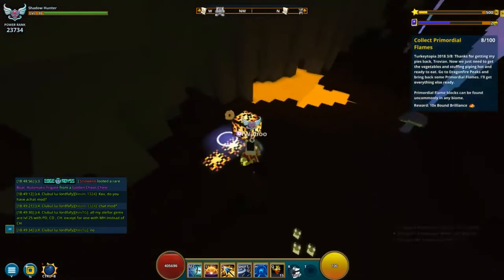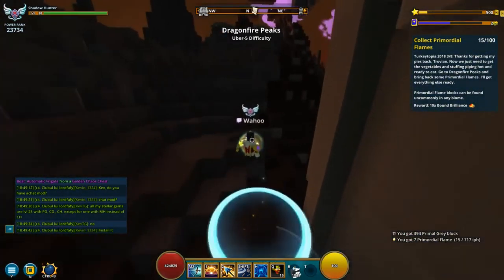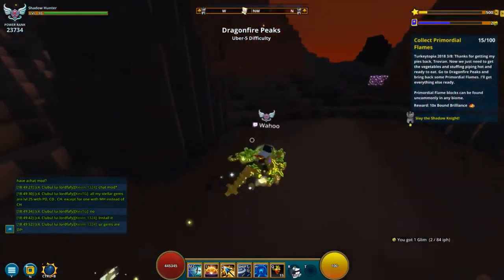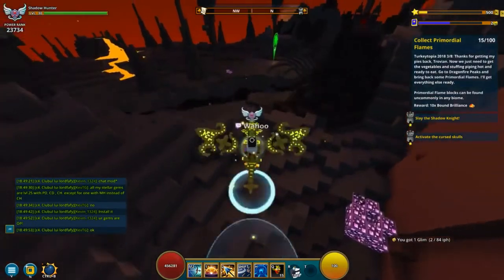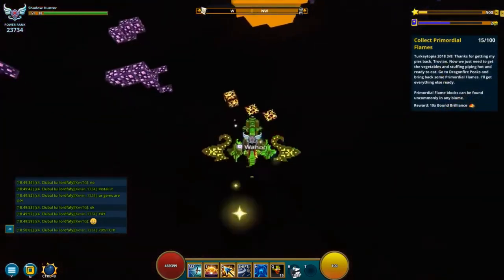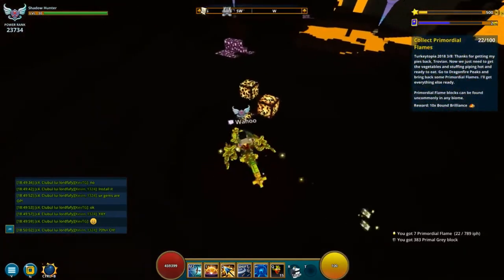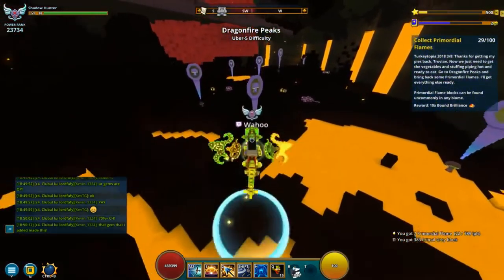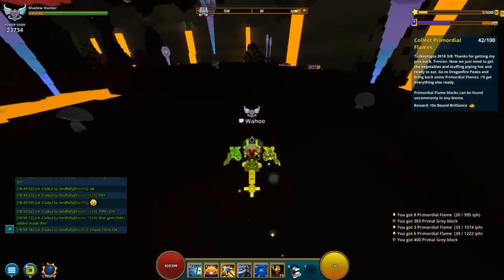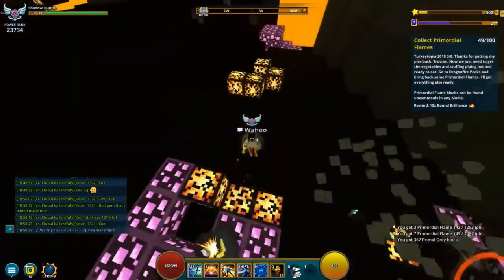Step 3 is to mine 100 Primordial Flames. I feel like there are the most in the Dragonfire Peaks, but they are uncommonly found in any biome. Take your time farming them up. You do get extra on Tuesdays, so that might be worth waiting for. It actually only took me a couple of minutes. I'm not sure if you can get them off the marketplace, but that could also be an option. Either way, it doesn't take very long if you go to Dragonfire Peaks or just find them randomly in any biome.